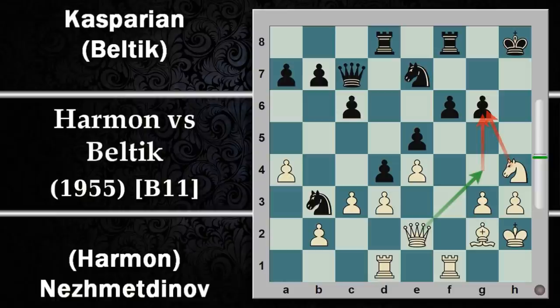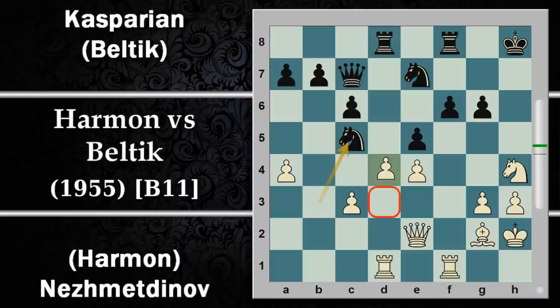Il bianco se ne frega e gioca cavallo H4 preparando un attacco su G6, magari specialmente se la donna riuscirà a entrare e dargli manforte. Qui il nero effettivamente potrebbe giocare D per C, è giocabile, però lascerebbe un po' troppo spazio al bianco per attacchi futuri. Il nero fa un po' di pressione sul pedone D3, però alla lunga non è detto che riesca a gestirla.